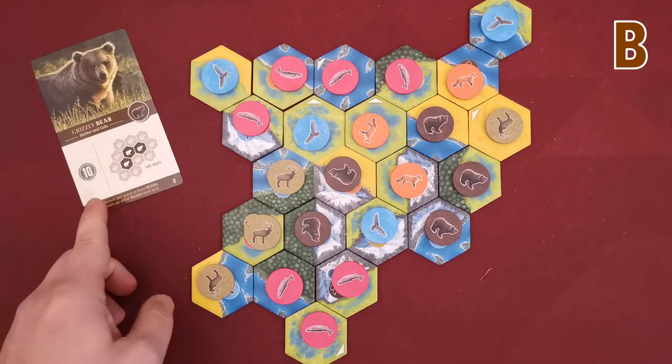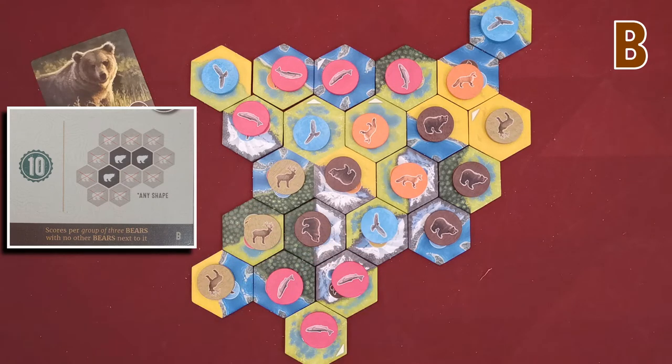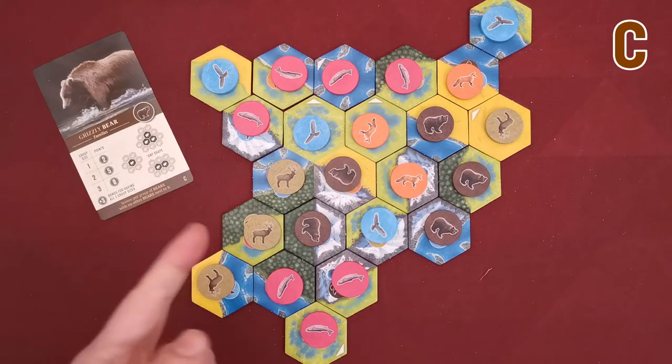The B bear card scores a fixed 10 victory points for each group of three bears. The groups can be in any shape. I have only one group, so I would gain 10 victory points. The C card scores for each group of one, two, or three bears that can again be of any shape.